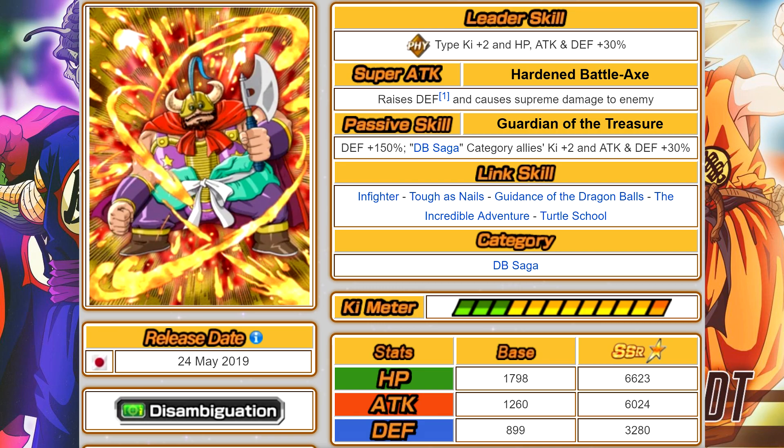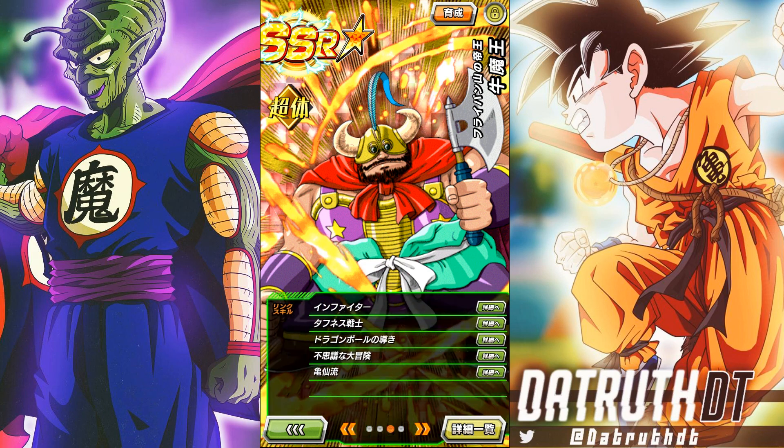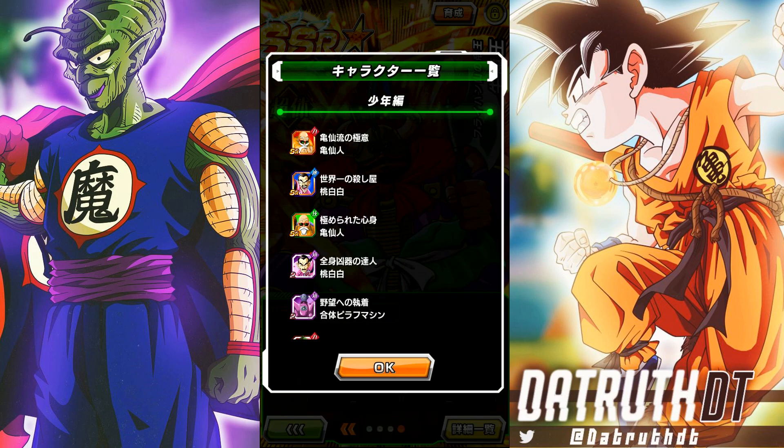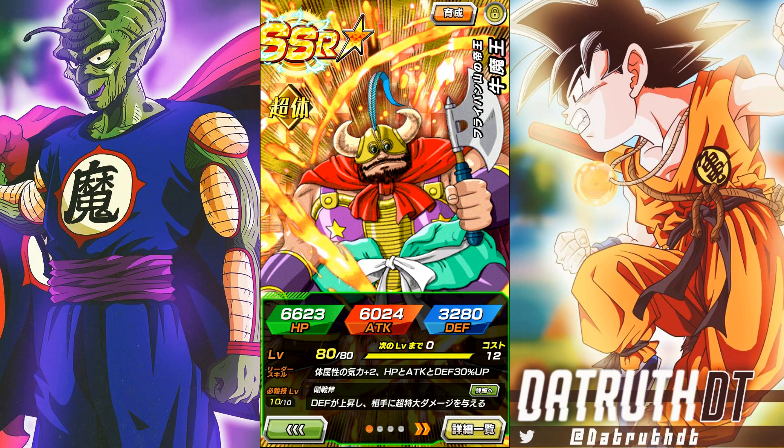LR Yamcha, Master Roshi, and LR Kid Goku and Orale all have In-Fighter, so that link can help out a lot. His 12-ki multiplier is 125%, which is awful, but he's an SR. He's on one category — the Dragon Ball Saga team. There's the new Ox King — he has potential but they limited him as an SR so nothing too crazy. I don't know, maybe they thought he'd be too good as an SSR, but in this day and age we don't need summonable SRs anymore.